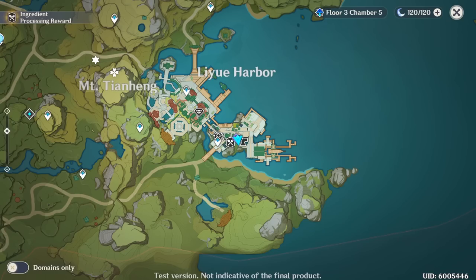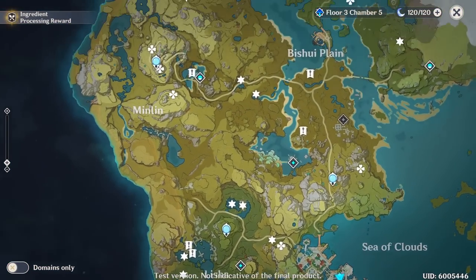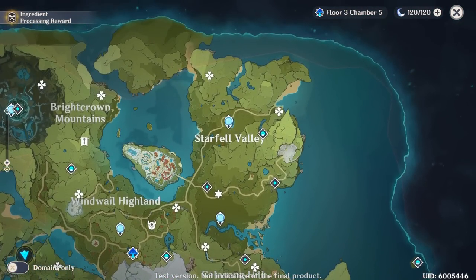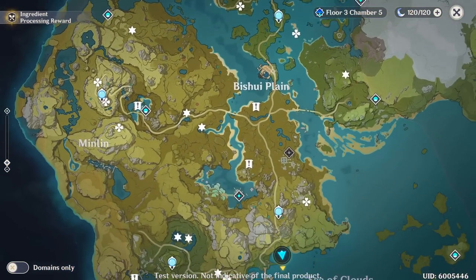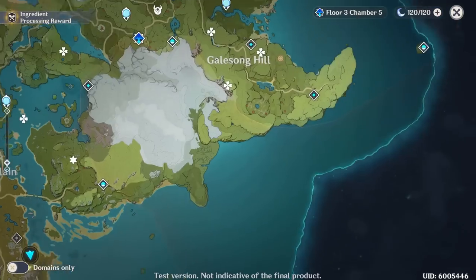Tip number nine is unlocking your whole map as soon as possible. This also includes all your waypoints and dungeon teleports you can unlock as well. This will be a huge help later down the line when you want to quickly do story and dailies, so having access to all the various teleport locations around the map will make things much easier in the long run.